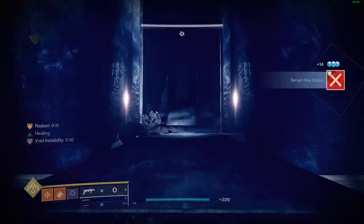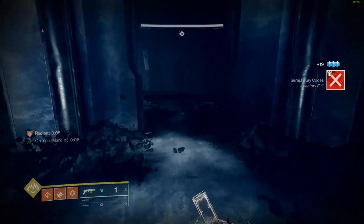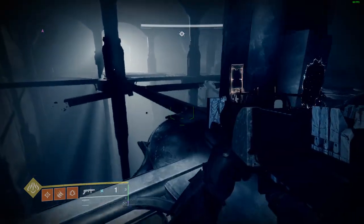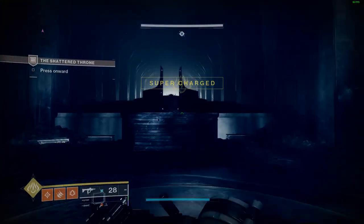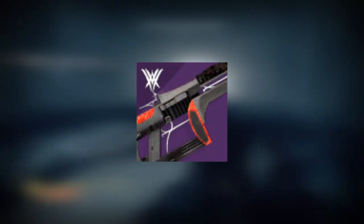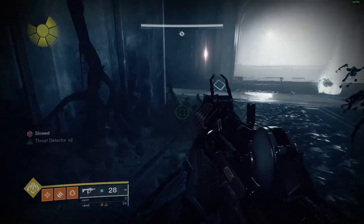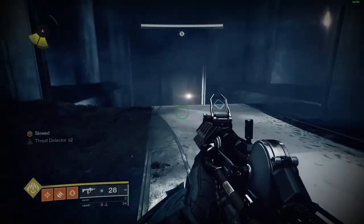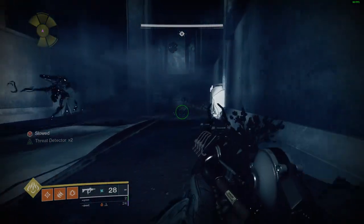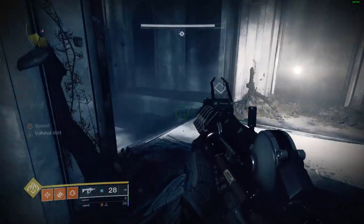Once you've made it to the end of the bridge, take a left turn and keep going straight. Once you exit this room you'll need to cross this entire path — basically take another left turn, run straight, and you should make it to the thrallway. Once you get here, swap your loadout to the weapons you'll be using for damage on the next encounter. I'll be using the Cataclysmic as my main DPS weapon, but you can use this room to farm up ammo for the next encounter as the thrall will infinitely keep spawning.